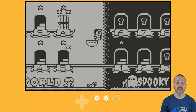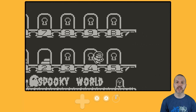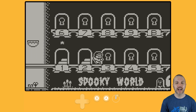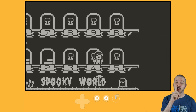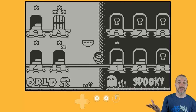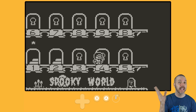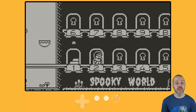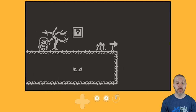That brings us to Spooky World, with stages one through nine and then a 'B'. So maybe the A does not stand for auto-scroll — I just assumed it did. Does B stand for boss? I don't know, I'm not there yet. Let's hop into stage two of Spooky World, shall we?